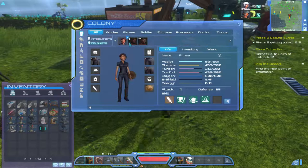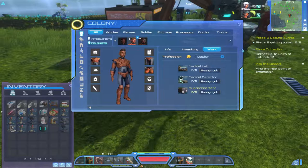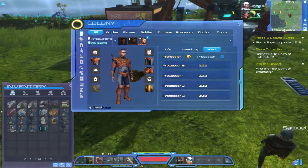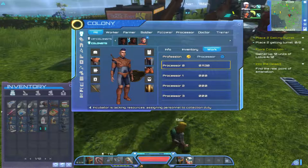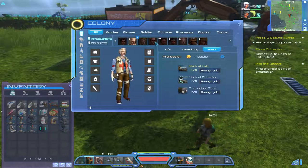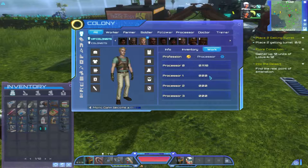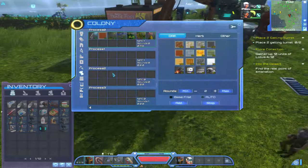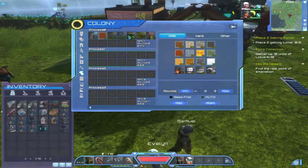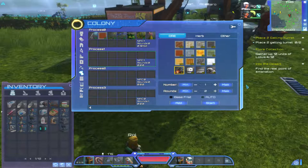So there's the dweller. I'm going to put him to processor and assign him to processor zero. Now the processor has started up. Let's find the second dweller and assign them to the processor — I can either assign them to number one, or to number zero. I've selected number one. Now if I go to the processor, I can queue up separately items to be made on each slot. Let's do some coal — we select coal.